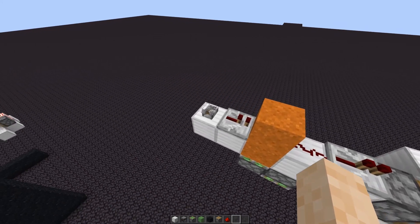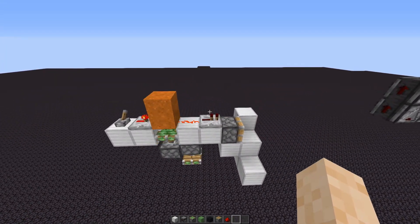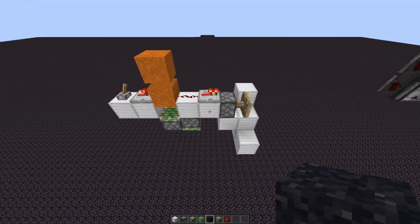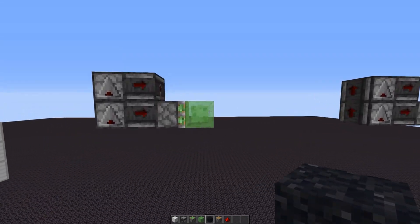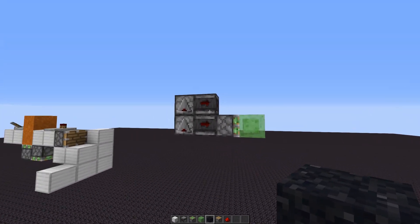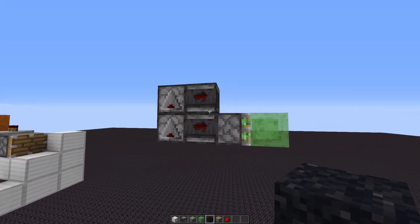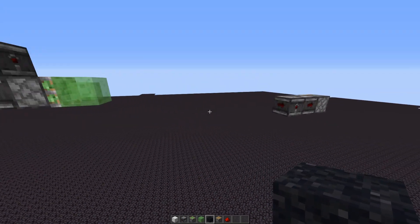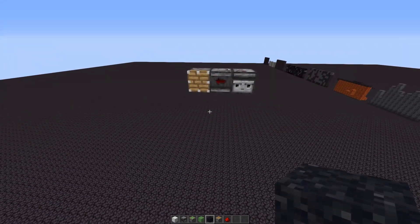We have a redstone clock here that makes it so that the blocks are pushed at the exact same time every time you place one. We have these little booster station things so that it can go farther than the push limit, and basically every time it's about to reach the push limit, there's a piston here that can push it further. And this also works around corners with these.